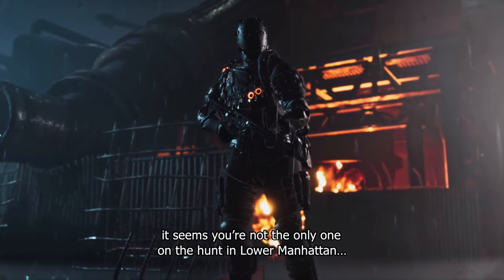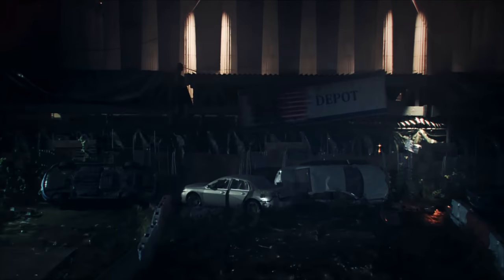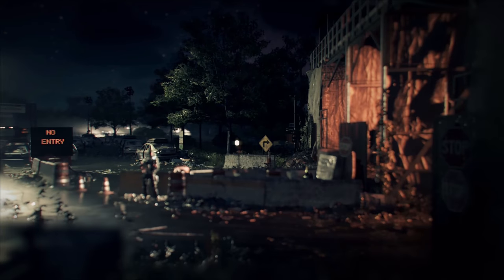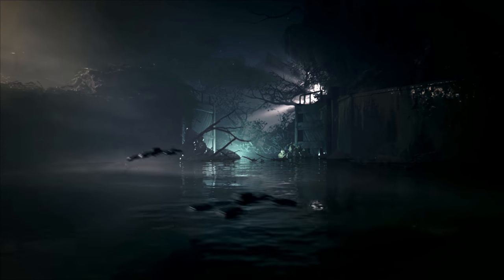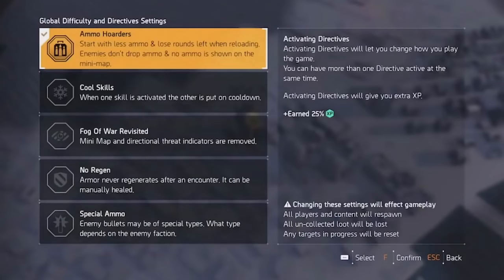Want to tailor the difficulty of your Division open world experience? With the introduction of global difficulty selection and directives, you will now have the ability to do so. Global difficulty — the difficulty of the NPCs you encounter in the open world outside of missions — can be modified and amped up from normal all the way up to heroic, and attempting the LZ on higher difficulty rewards you with more XP, which will also correlate to more XP for your season pass. Directives also return from the original Division game, and were a fan favorite of update 1.3 and the underground DLC. These allow players to modify their open world experience even further, and range from Ammo Hoarders — which causes a player to lose any unused ammo if they reload with ammo still left in the current magazine — all the way up to a directive called No Regen, that prohibits an agent's armor from regenning and requires a manual heal to replenish.